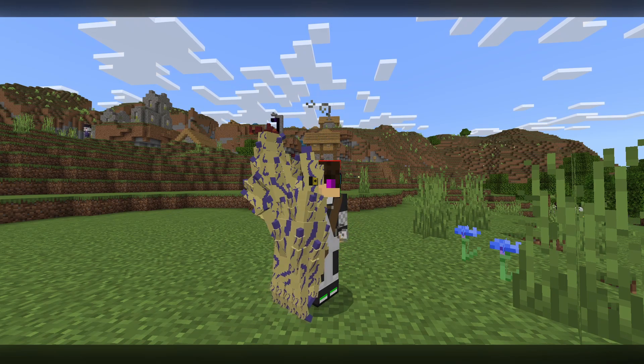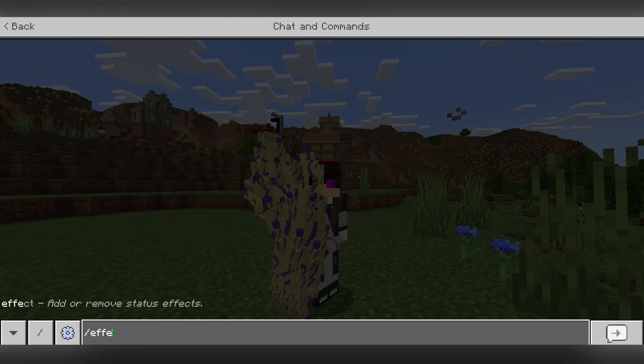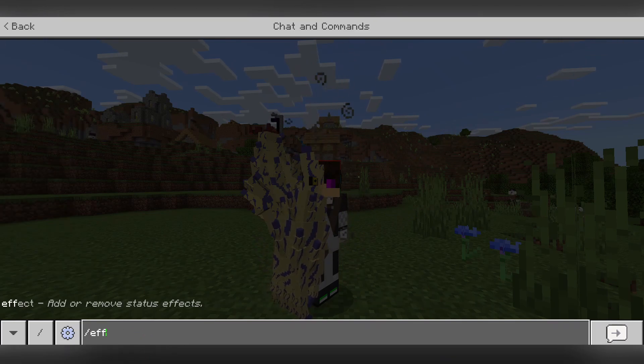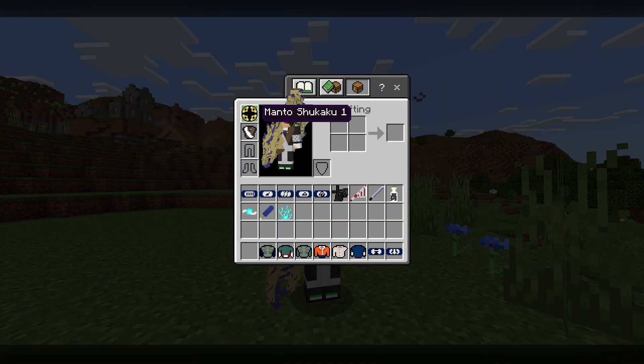The thing is I have particle effects which I don't want them to show. This is the Shukaku mode, looks really cool, and that's Gaara's modes.